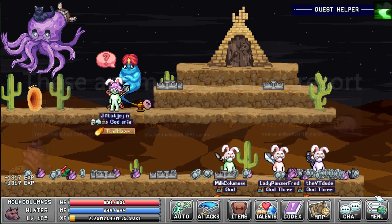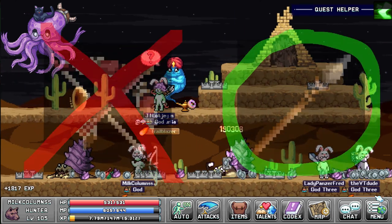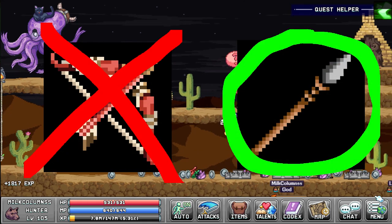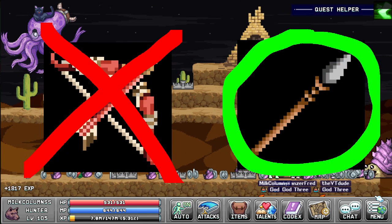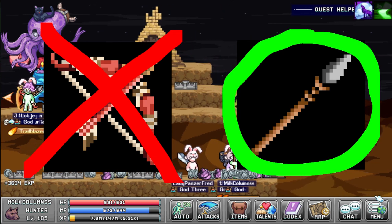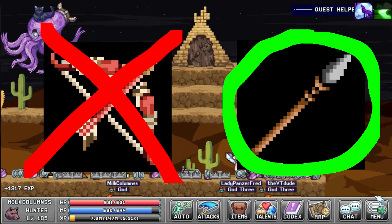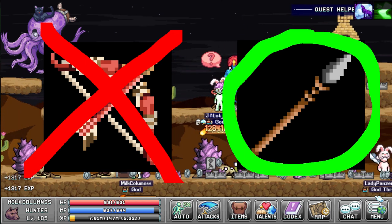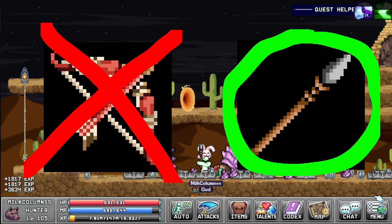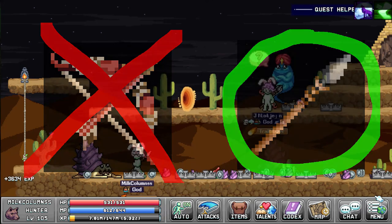After figuring out your mana, we move on to a completely different issue: straight-up damage. Since archer bows are kind of not very good, you have to use a spear. It's legitimately millions of extra XP every hour if you use a spear over a bow. Bows are not even worth considering unless you are very, very low level.